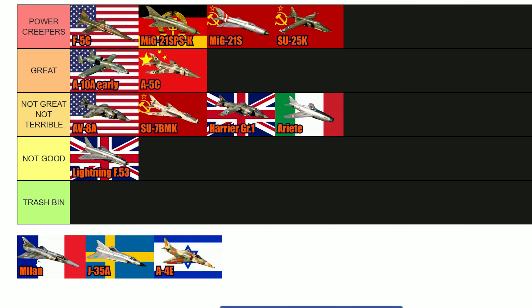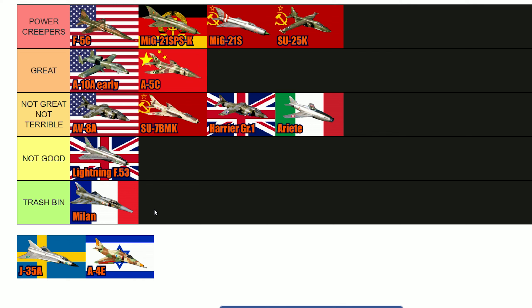Then we have the Milan. I know a lot of people like this aircraft but I'm going to put it in the Trash Bin. It's like a Mirage 5F but worse in some areas — it doesn't have Magics. The bomb load is alright, the moustache is alright for landing and takeoff, but nothing else. It loses a lot of energy and loses a lot of dogfights because of that — the rate fight on this aircraft is just really bad. It's just underpowered, the cannons are the DEFAs which I really don't like, and it's not an aircraft I'm a big fan of. I know in the right hands it can be a good aircraft, but there are better premium options and this one is just a weird one.